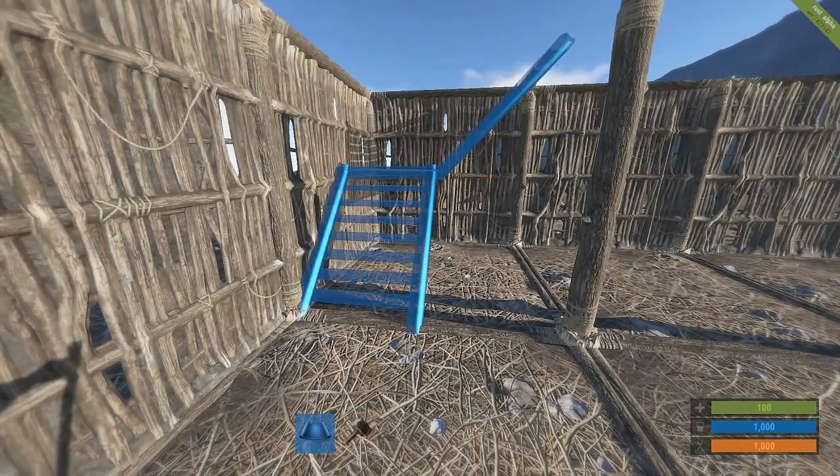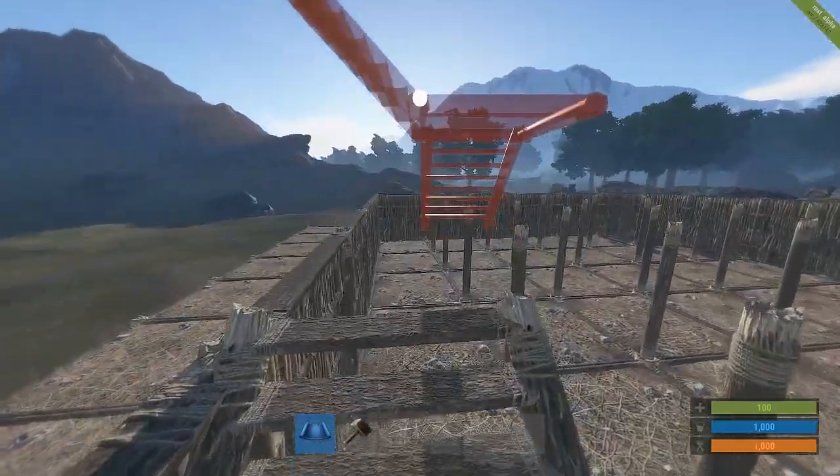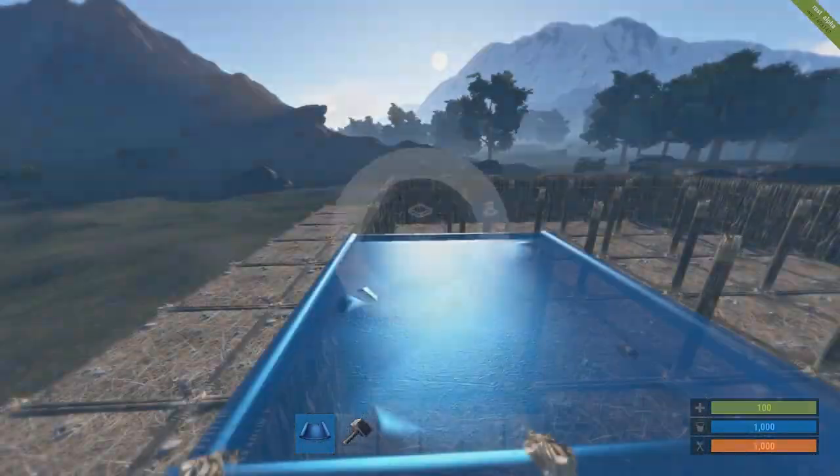Now we're going to build an L-shaped staircase leading up to our second floor. This is the cellar down below, and we're just going to start placing floors.